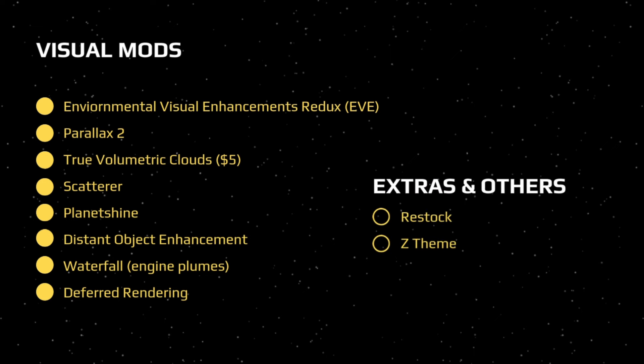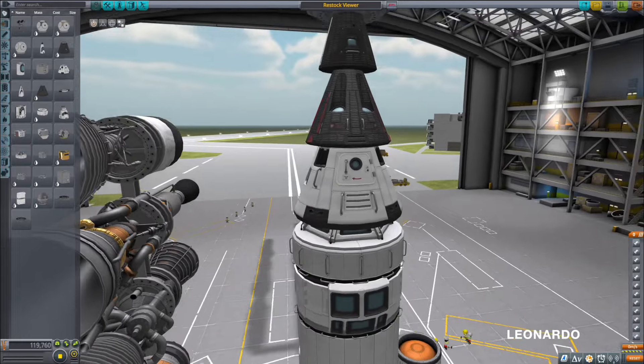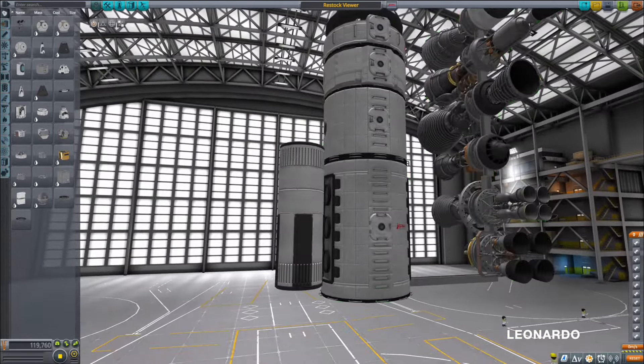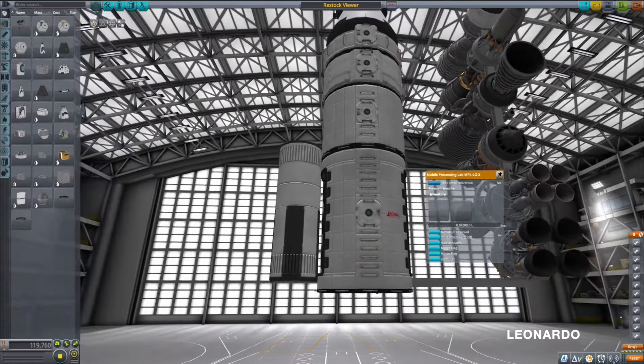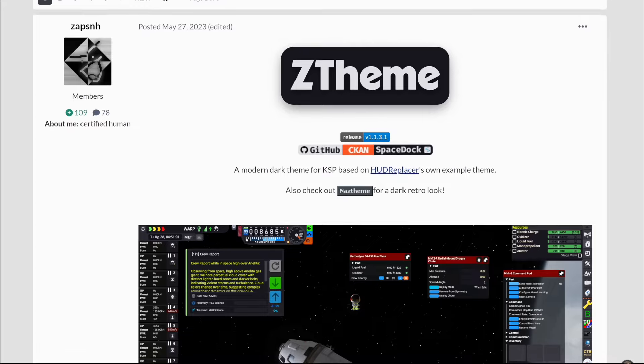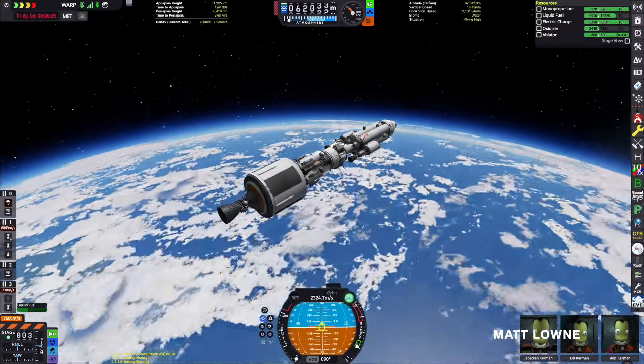After all those mods, here are some extras you might be interested in: Restalk and Z-Theme. Restalk basically re-skins the stock parts in the game to look a little bit more realistic and consistent. A lot of people love it, but it does slightly alter the drag profiles of some parts, so I haven't tried it for that reason, but it looks great. Z-Theme changes the UI of the game into a dark theme like KSP 2 had, which looks more modern and stands out less against the backdrop of space.